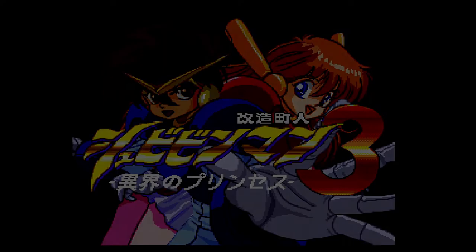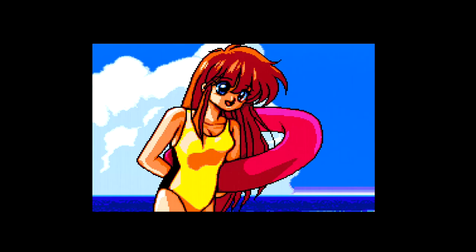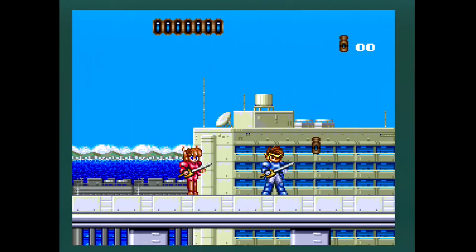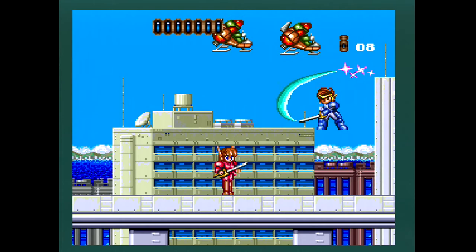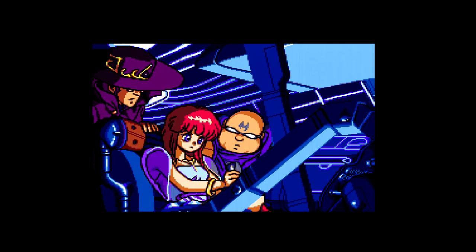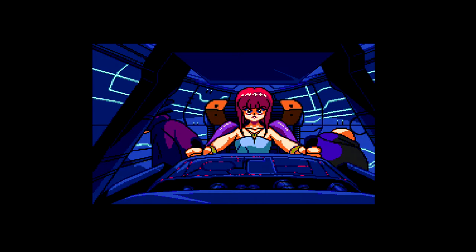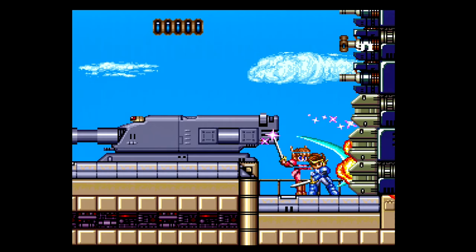Less than a year later, in 1992, Masaya released Kaizou Chojin Shubibin Man 3: Ikai no Princess, or Princess from Another World. This one was released as a PC Engine CD-ROM, so it was able to take advantage of the CD format to have animated cutscenes with voices, as well as a CD soundtrack — quite a decent soundtrack if you can enjoy the 90s synth-y sound of Masaya's CD music. Lots of new characters are introduced in the story told through the cutscenes. Strangely, the rival team Shubibin Man Shade doesn't return in this one aside from a short cameo in the credits roll. Your gun from 2 has been replaced again with the sword from the first game, and it is very user-friendly this time — swinging it makes a sparkly effect and a fun noise. Almost all of the sound effects are pre-recorded PCM.